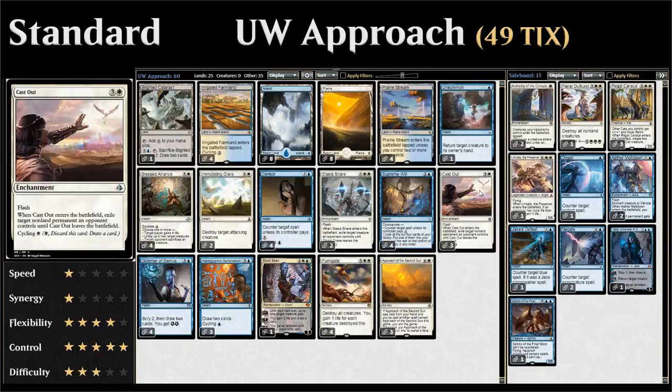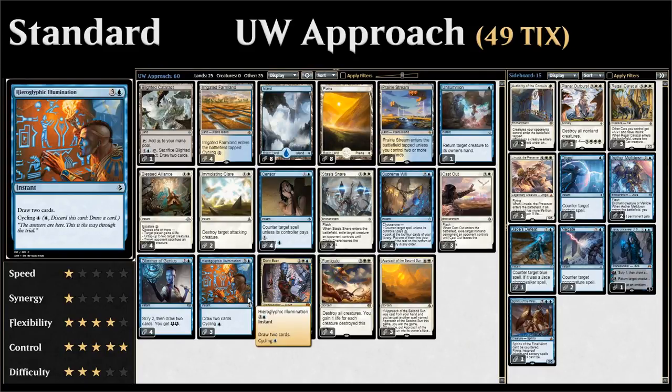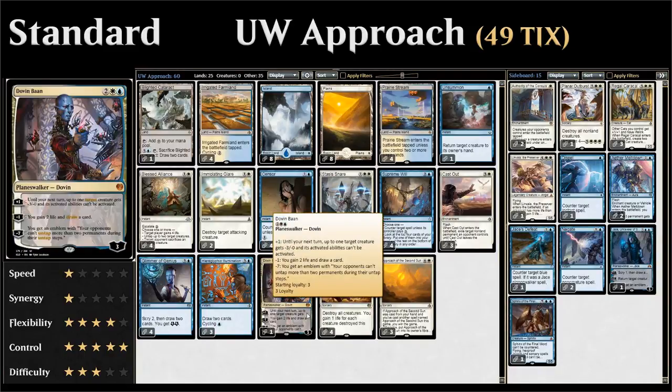We also have three copies of Cast Out, similar to Stasis Snare but able to deal with non-creature permanents like Planeswalkers, and it also has Cycling. For card draw, there are four copies of Glimmer of Genius, which lets us Scry 2 then draw 2 — the energy not being relevant in this build, but Scry 2 helps us dig faster. Then Hieroglyphic Illumination, which has Cycling, and for four mana we can draw 2.